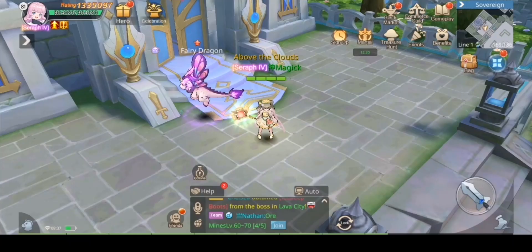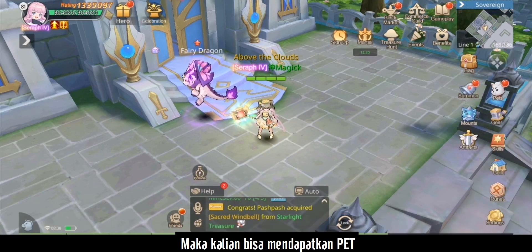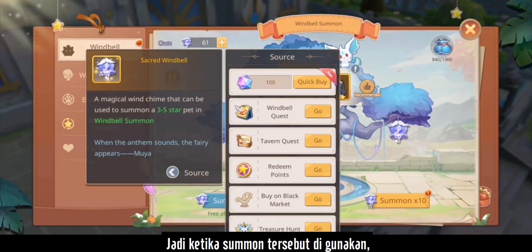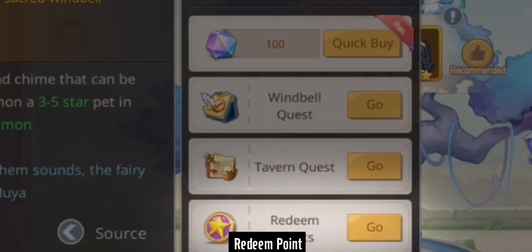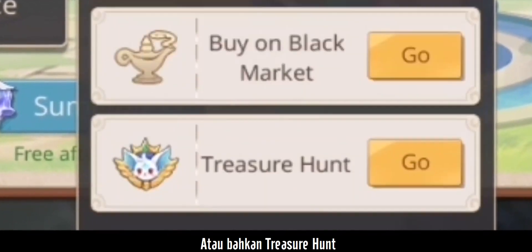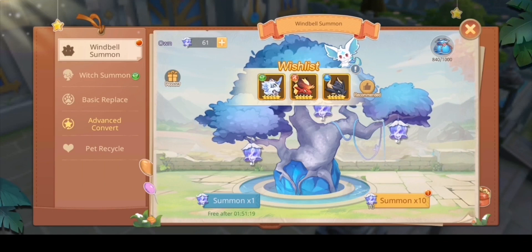First off, where do you actually get pets in this game? You can get pets by using the Wind Bill Summon. A Wind Bill Summon will consume Sacred Wind Bills. Sacred Wind Bills can be purchased in the store for 100 diamonds each. You can also get them from the Wind Bill Quest, Tavern Quest, redeeming Arena points, buying from the Black Market, or even getting them from the Treasure Hunt — if you're lucky enough when opening your treasure maps, you may get a Sacred Wind Bill.